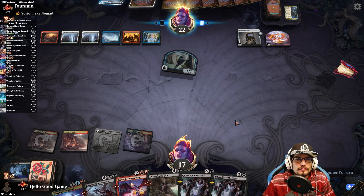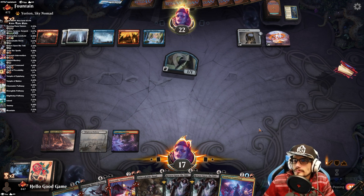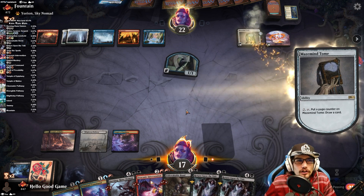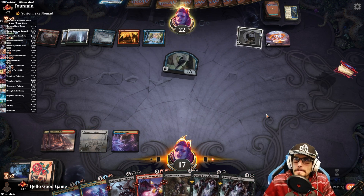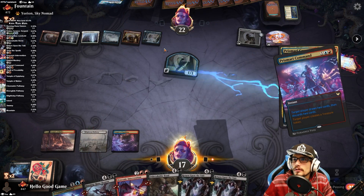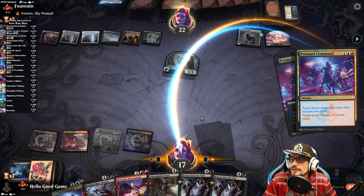We'll see how it pays off. Pass our turn. We have the Command — I don't want to commit to Return Upon the Tide yet because I'll bet there's counter magic. This is going to be a long match. Maybe we'll see, maybe they just finish us off. They know what's up — draw to discard to create treasure.